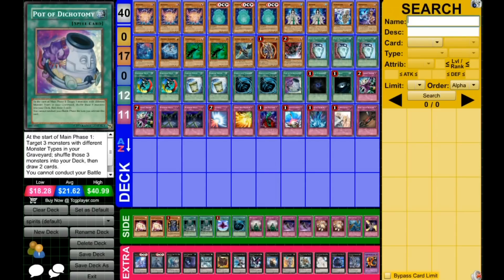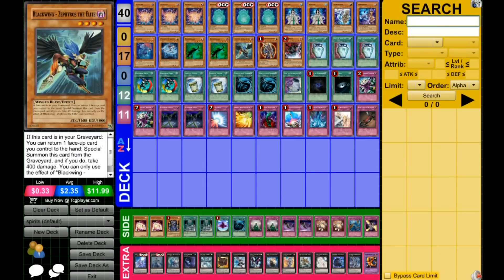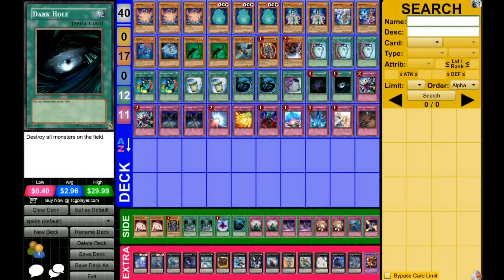2 MST, 1 Pot of Dichotomy — because your play will always result in a Pot of Dichotomy being able to go off for more speed — and Dark Hole to get rid of the field.